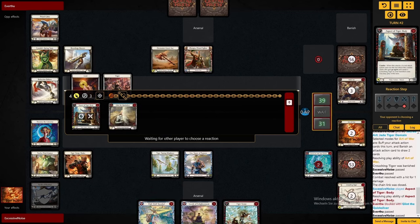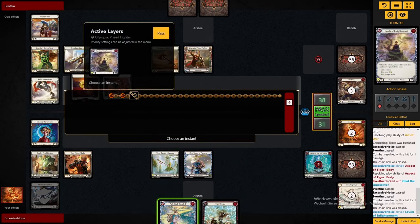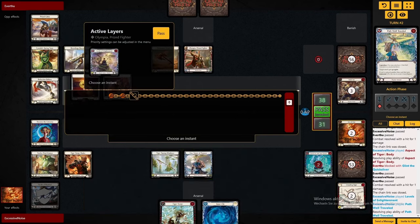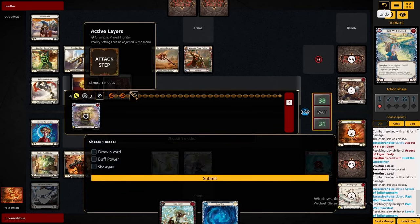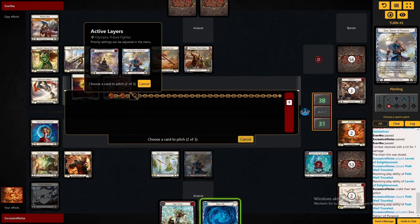Now, against Zen it's kind of similar to Katsu, where you really got to know what kind of cards you need to block and how. Because at this point Olympia should really respect the possibility of us having Tiger Swipe, and at least keep those 5 or 6 values of block around.